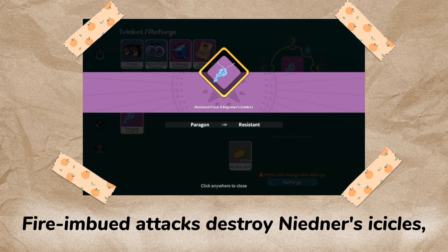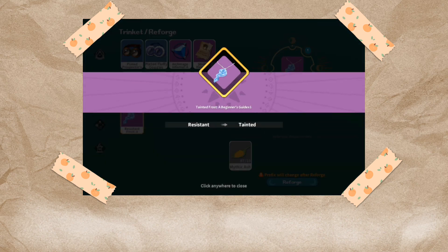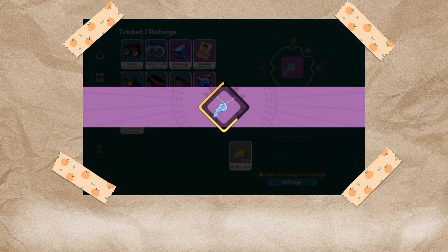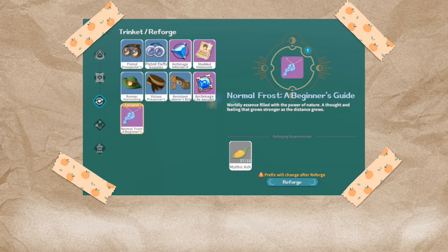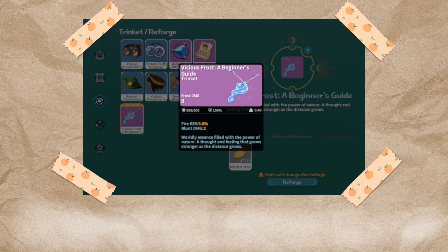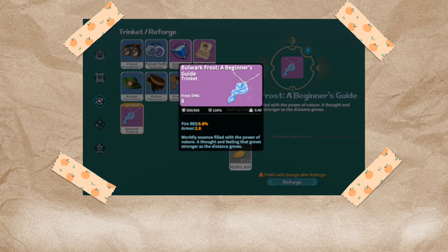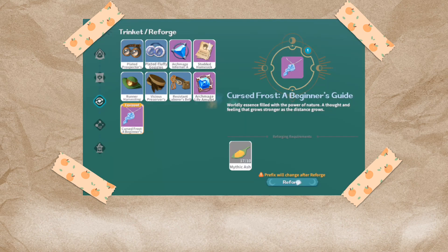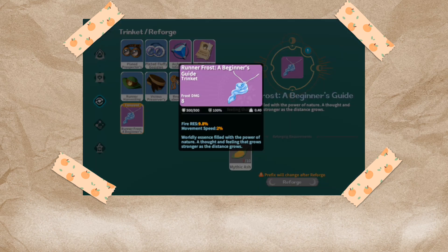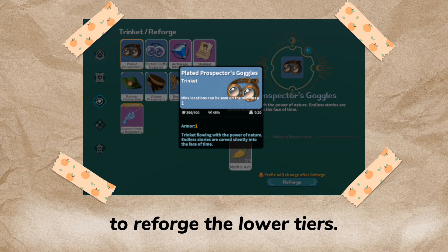Fire-imbued attacks destroy Niedner's icicles, for those of you who don't know. You use less mystic ash to reforge the lower tiers.